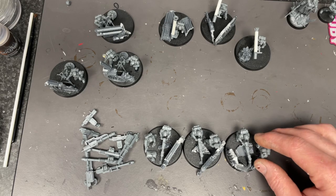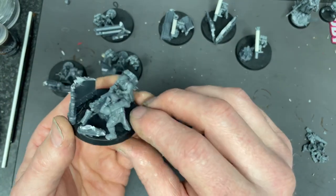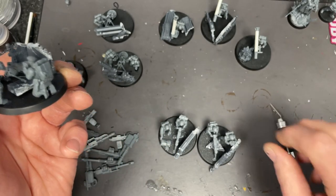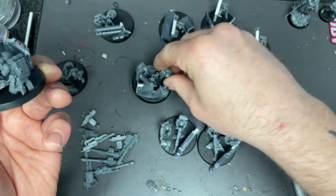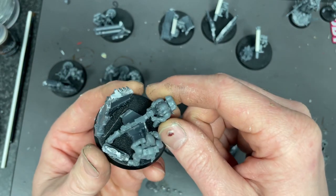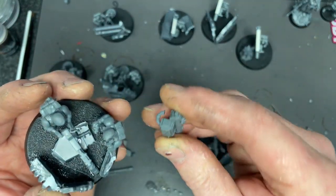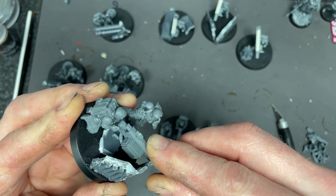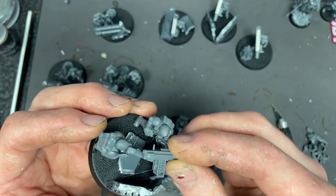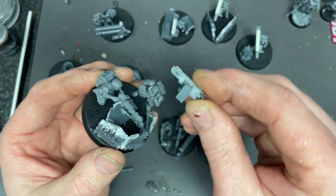We'll start with these ones — these are the normal heavy weapons teams for the heavy bolter, lascannon, or autocannon. What I've done is, at the back you should glue on the A-frame from the mortars or the missile launchers, but I didn't do that — I glued it onto a piece of rubble, just a piece of plastic. Then I glued the kneeling crew down and one standing crew. With the heavy weapons, these ones just slide onto the base like that. This is the lascannon, but I decided I want to use the heavy bolters instead — all these pieces come with the kit.